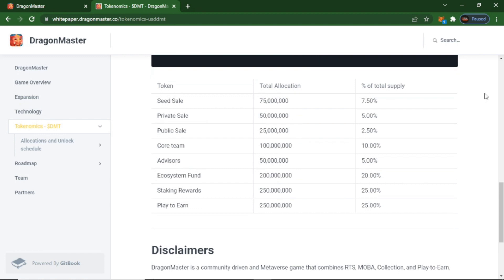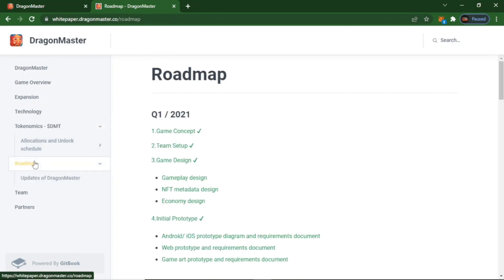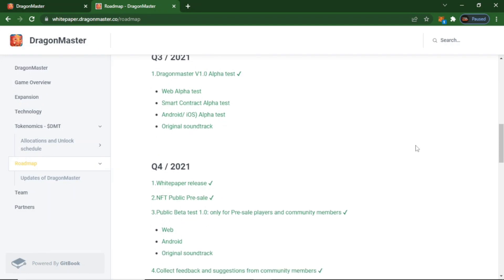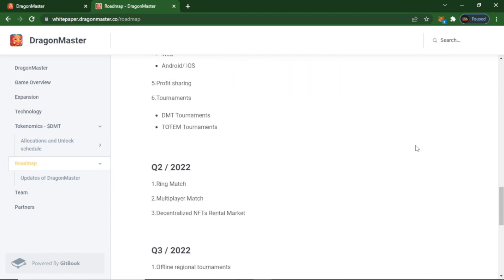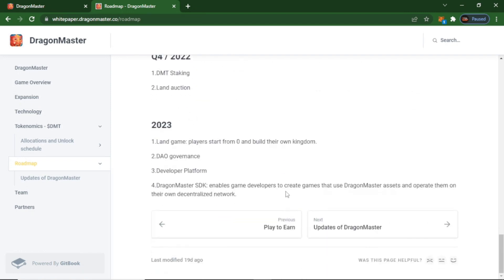The roadmap shows progress through quarter 3 and into quarter 1 2022. These are all the plans you can get here. Upcoming features include Profit Sharing Tournament, DMT Tournament in quarter 2 2022, ring match, multiplayer match, and decentralized identity improvements. You can see any further details in the white paper.